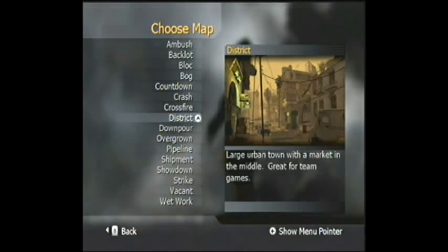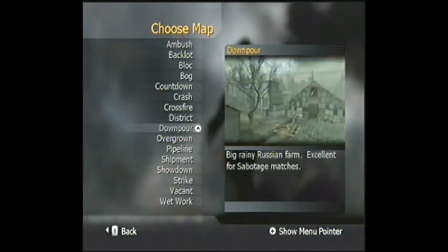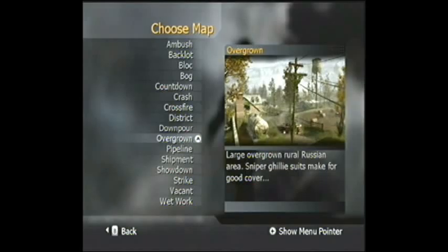I use a shotgun on District and just go to town. Downpour — I suggest mid range weapons here because they work best. You can also use a light machine gun or a submachine gun. It's another one of those long range places but it's very wide and spacious, so I wouldn't suggest a sniper, but if you're good at sniping then go for it.